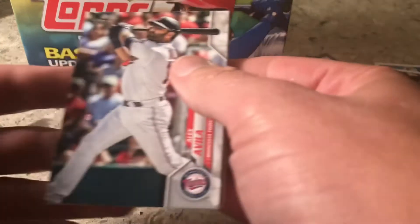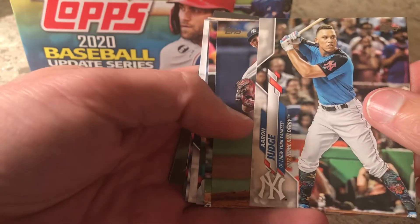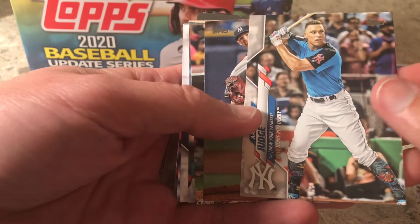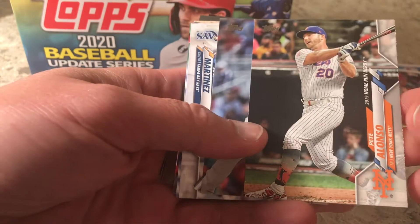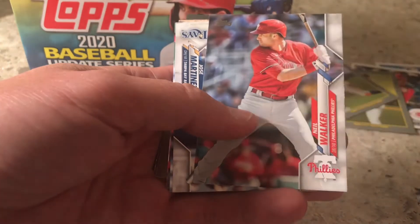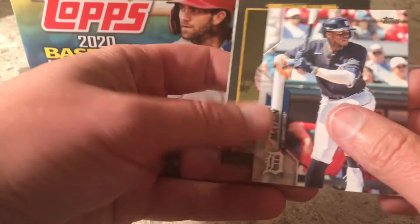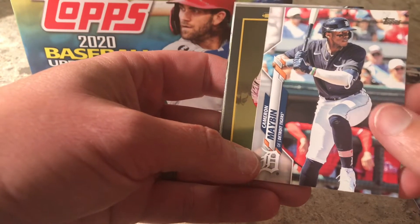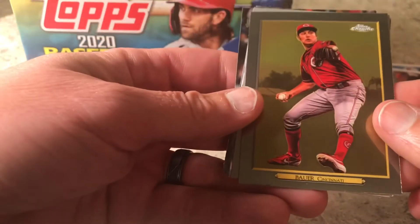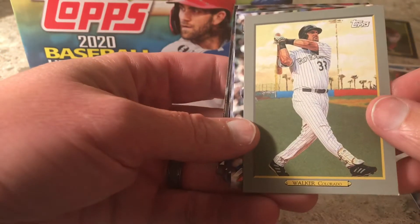This one feels kind of thick in the cardstock, so maybe we got something. I don't hunt autographs but it's always kind of fun when you get one. There's Judge — looks like a card from a prior year. Pete Alonso again — hope I'm not getting doubles. That's a home run derby card, that's why. Cameron Maybin from Detroit — he got traded to the White Sox before the season was over. Nice Turkey Red Chrome card. Walker Turkey Red.